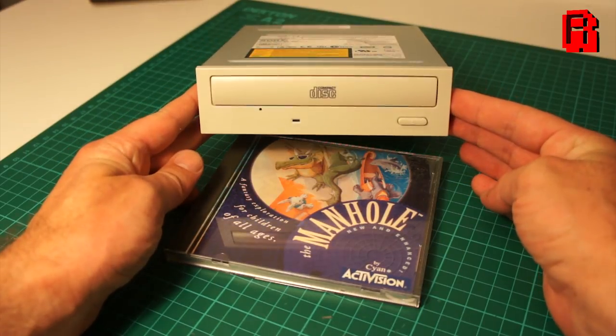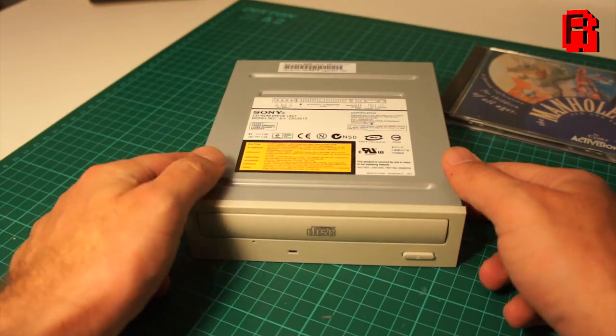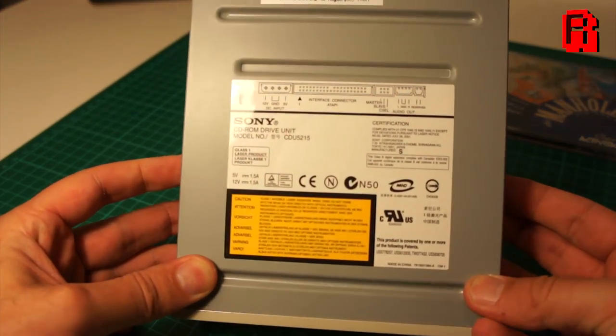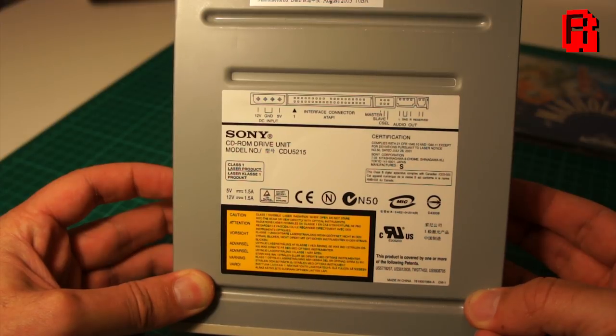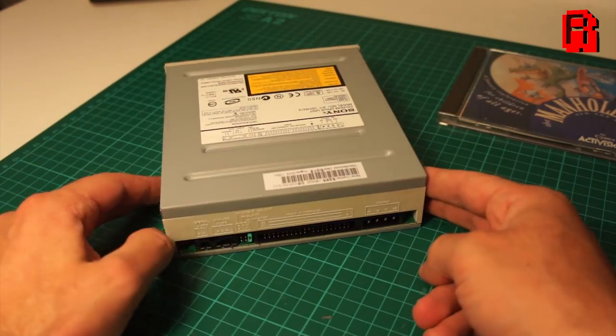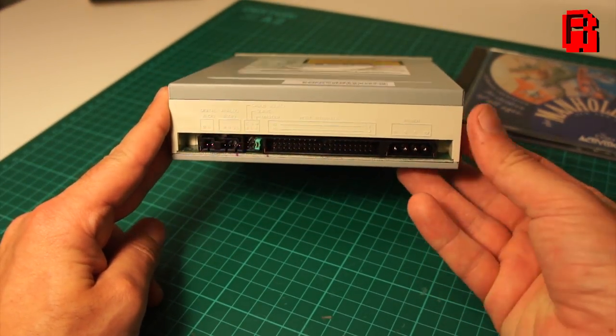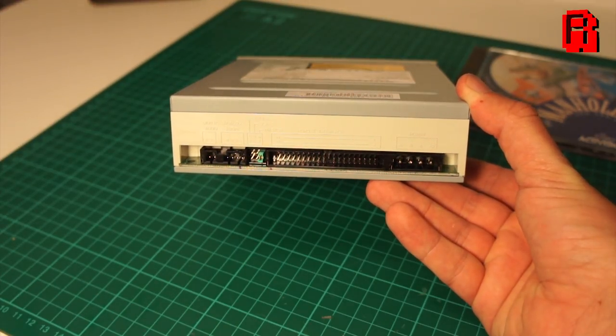That CD-ROM drive is a Sony CDU-5215 — a 52 speed CD-ROM drive produced in 2005. By which time CD-ROM drives cost next to nothing, even CD writers. I remember paying around £300 for a CD writer in 1994. By 2005, that would cost you maybe £25 or US$30.